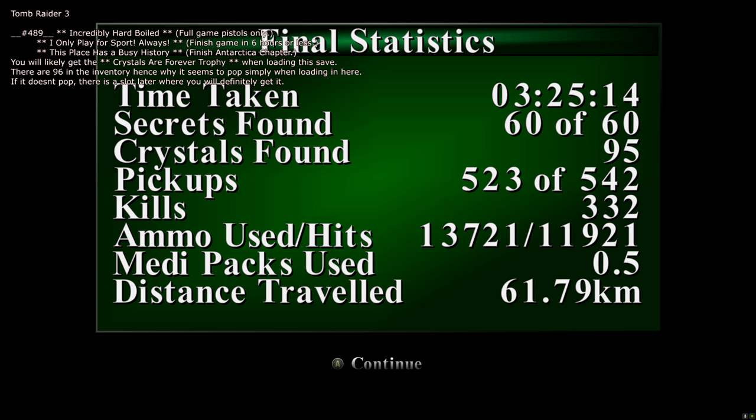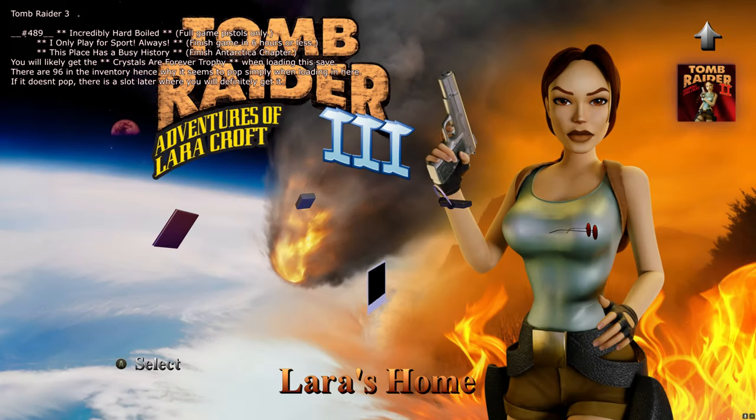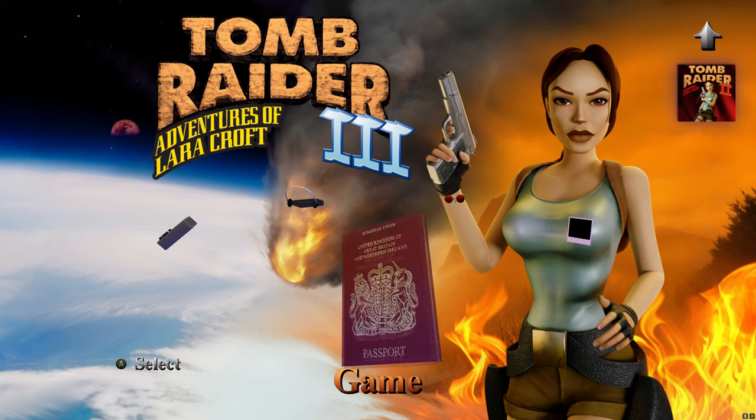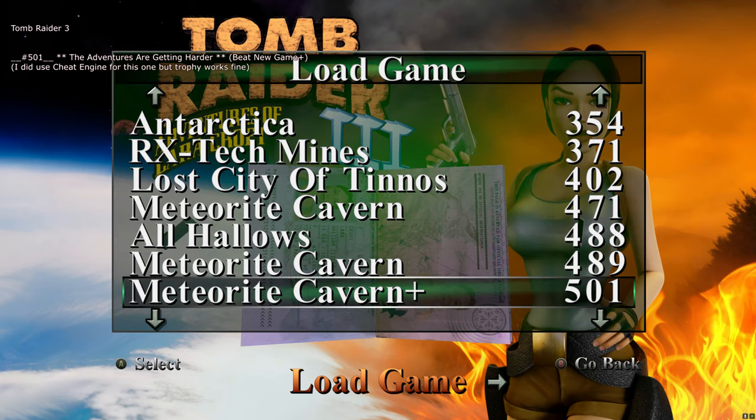As you can see — 60 out of 60 secrets found. All the level select saves are from this playthrough: 523 out of 542 collectibles, so about 90%, with plenty of ammo. Usually it should load into All Hallows at this point but it doesn't — I've got a level select for All Hallows anyway.